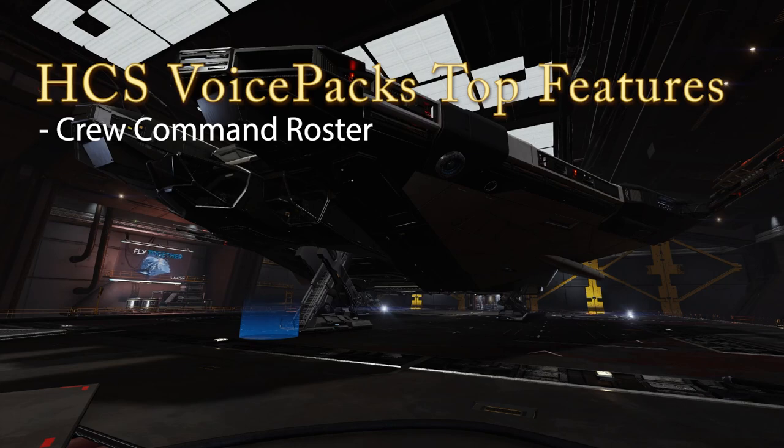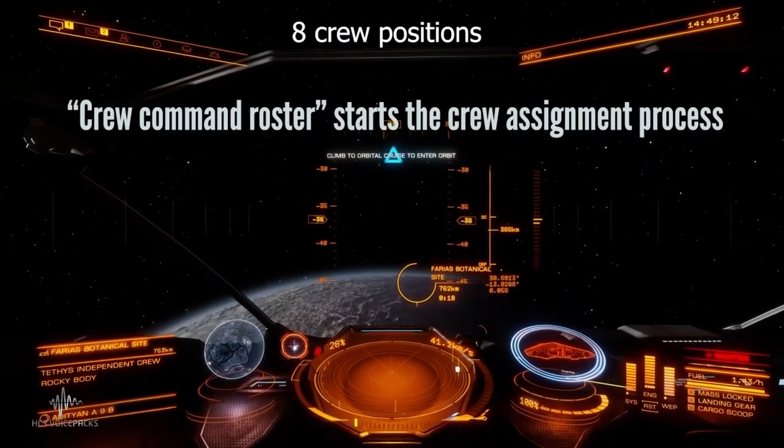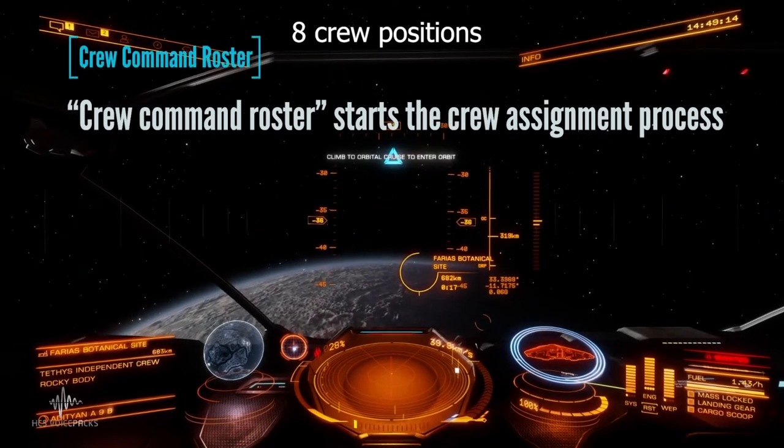There are eight stations to fill altogether in Elite Dangerous, meaning you can have all positions with a different voice, or just one or two running at all. Your ship. Your choice. Crew Command Roster.